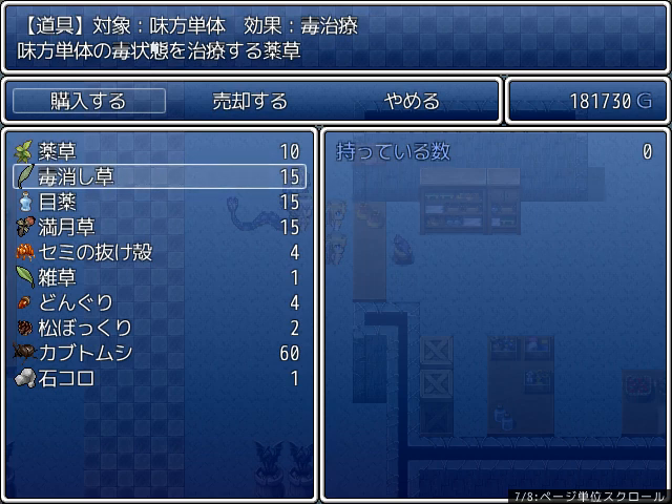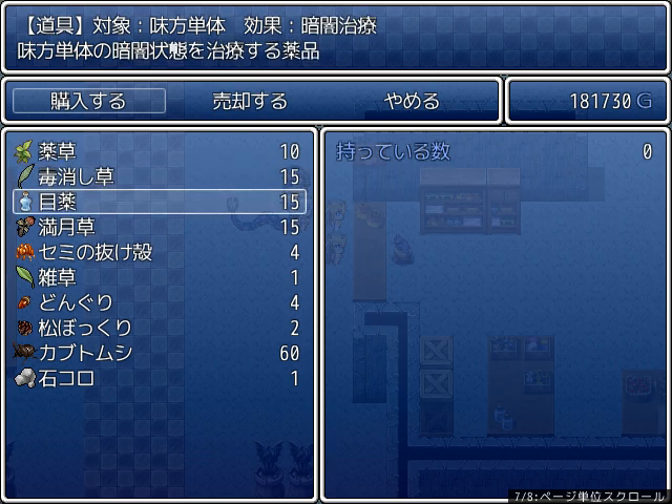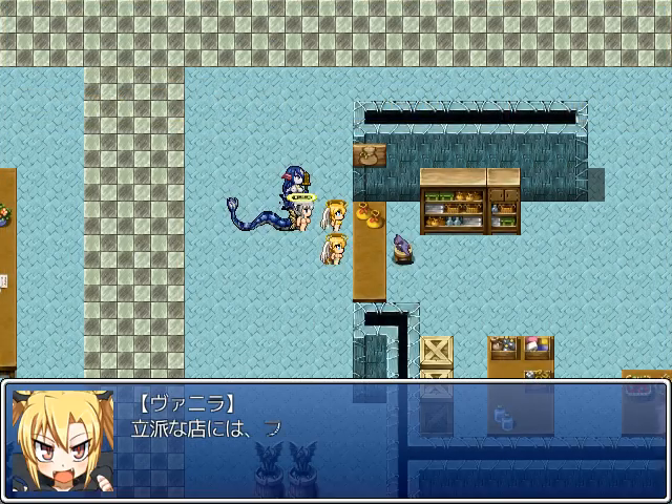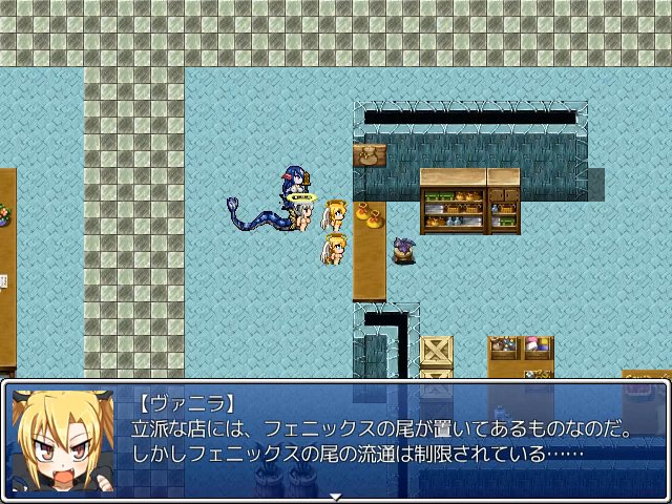Here you can see an antidote, high medicine, and full moonflower. I don't know how they got high medicine from Mandragor, but whatever.